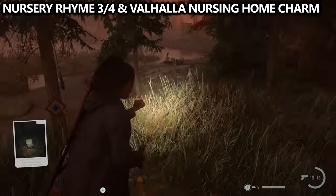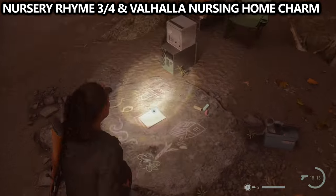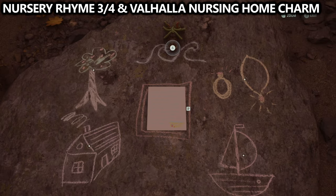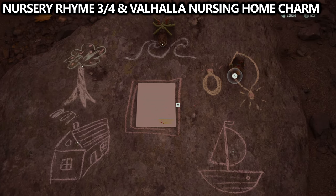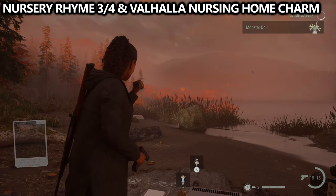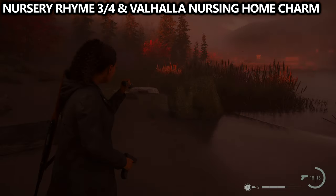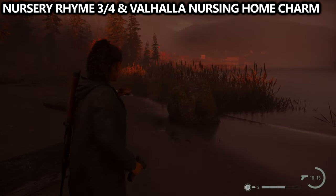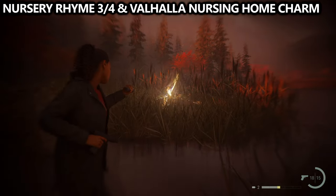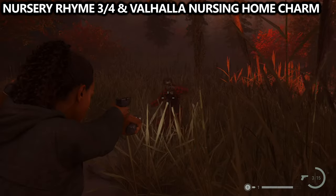From that lunchbox, we're very close to our next nursery rhyme on the shore of the water. Go up to it and interact with it to start the puzzle. The solution: start with the waves and put the monster doll there, then go to the jewelry and put the child doll there, and last, head to the boat and put the mother doll there — grab all three dolls back once complete. Afterwards, wait a moment as enemies will spawn from the water. Kill both of them and you'll find the Valhalla nursing home charm on the ground nearby on the beach.